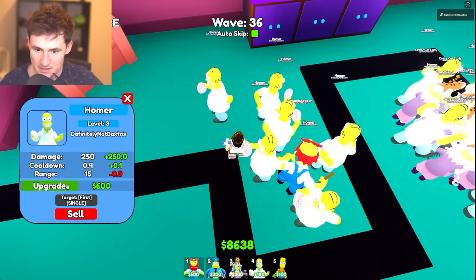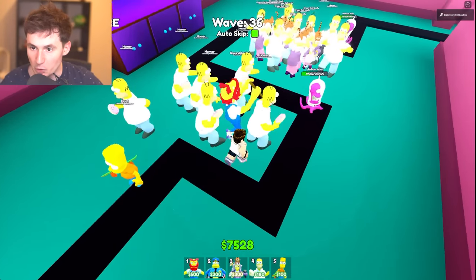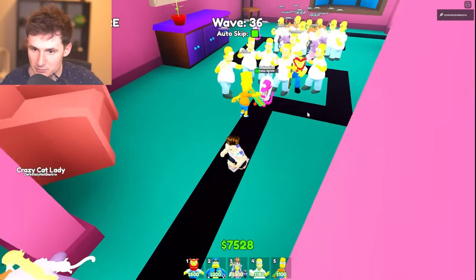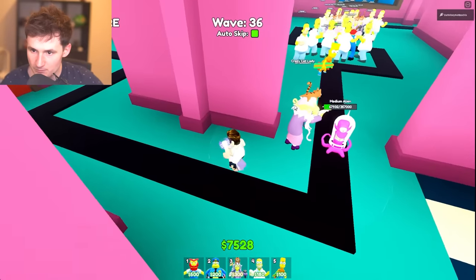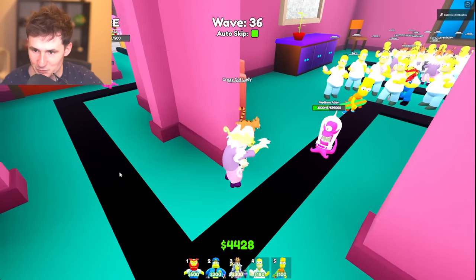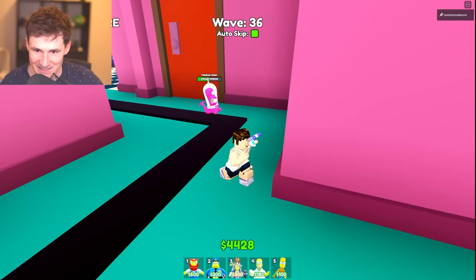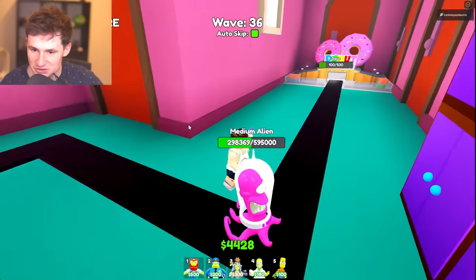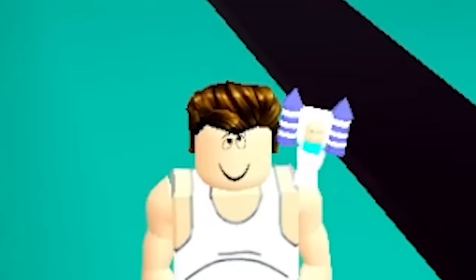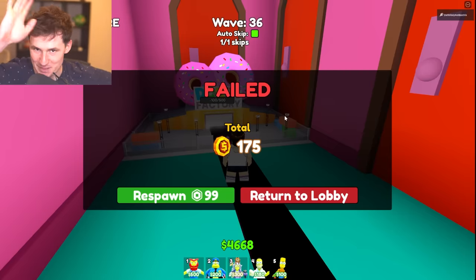We have placed every unit down, and we can do Bart Simpson but he's just not going to do any damage. Medium alien, you might get through. Crazy cat lady, I'm sorry — I know you did your best. Here's a few more level ups. I don't know if we can make this. Wave 36 — I'll take it, guys. Medium aliens with 600k health — that is too much. I need to gamble more. Thanks a lot for watching, guys. If you want to see more, leave a like on the video, subscribe — but this is going to be it. Bye.